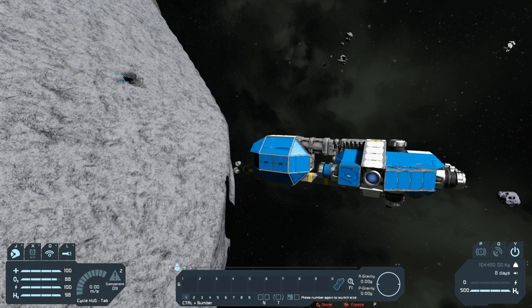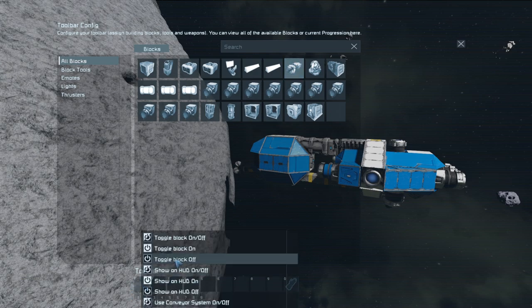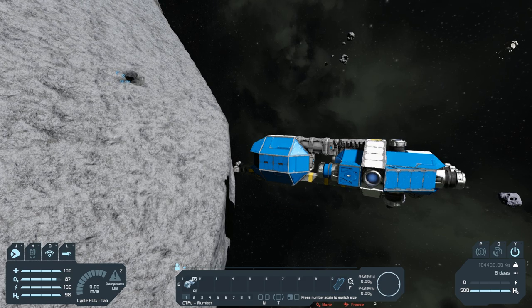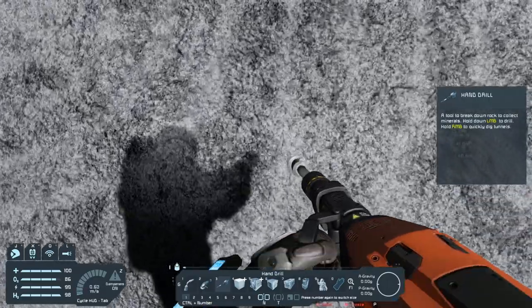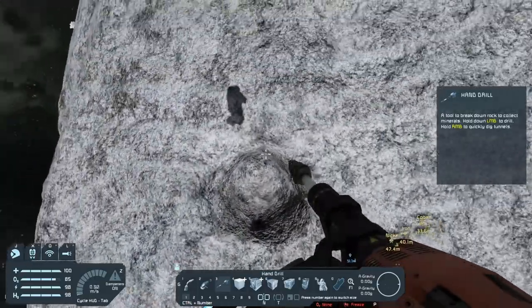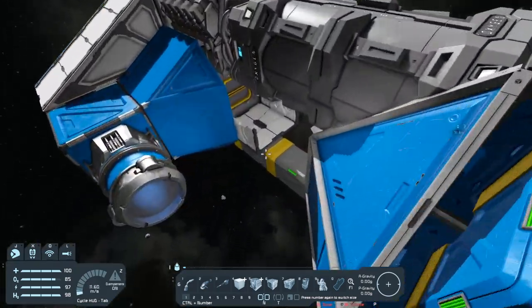In order to be able to use the drill we need to put it down in the toolbar. Hit G, find the drill which is right up here, drag it down into number one, and set it to toggle on and off. If we hit one it will tell it to start drilling, hit one again it will turn it off. But there is a better way. With the hand drill - if you hold down the left mouse button it will start drilling and resources will start going everywhere. If we hold down the right mouse button it will just delete the voxel without leaving any ore floating around at all.